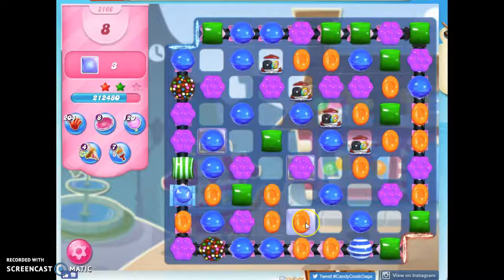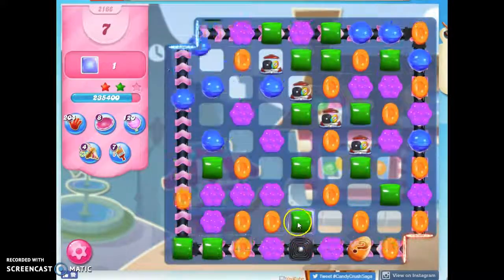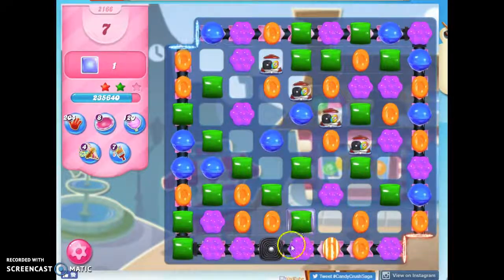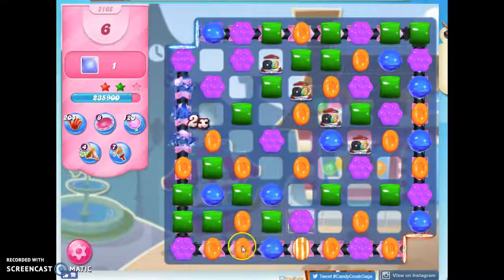One, two, three. If I do this striped-wrapped combo, it hits both of these, so these get taken out. It hits this. Basically it'll hit everything, plus it'll take out two colors. Well, that didn't work out so well because that got covered over in a licorice, so we're going to have to work on that. But now I got it — there we go.